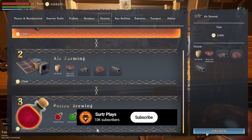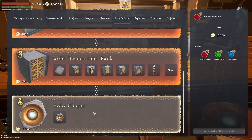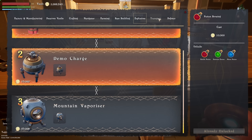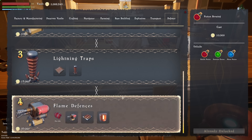Ale farming is 3,000 so let's do that, and then we might as well get potion brewing as well. The money will build back up, that's fine. Base building - there's 10,000 needed for this hollow plaque, I'm not in a hurry. Explosives - the mountain vaporizer, I'm not ready for. All done on transport, and then defense has a whole bunch of things that need to be done.